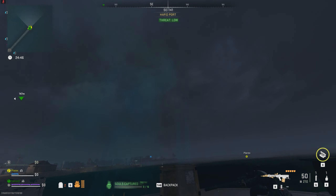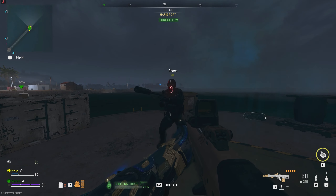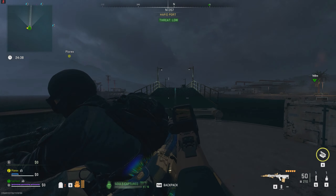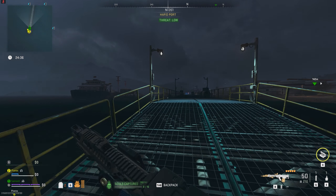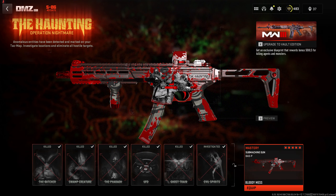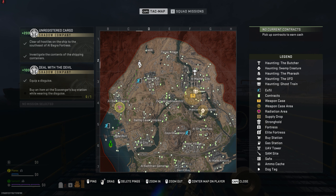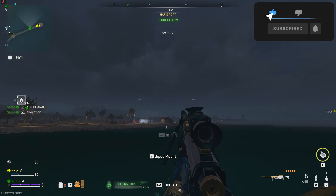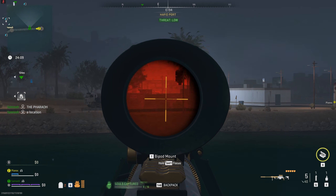The Haunting event is finally happening inside DMZ and Warzone 2, and inside Almazra it's a night mode now with tons of mini-bosses as part of this event. If you take out 5 or 6 of them, you get this lovely weapon blueprint for the BAS-P — it looks really cool and is themed for the Haunting. All you've got to do is destroy 5 of the 6 bosses to unlock it, and then just enjoy the rest of the event and the PVP around the bosses.